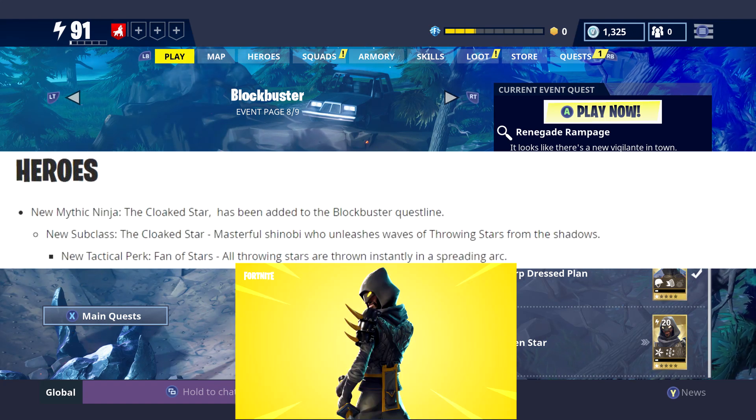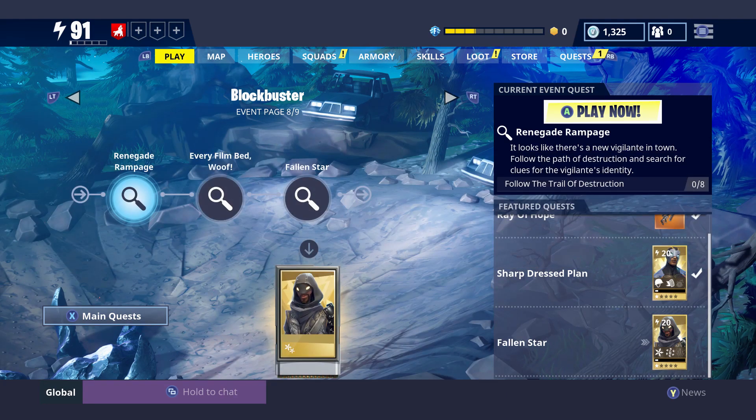Next up is heroes. We got the new mythic ninja the Cloak Star, and you only have to do three missions of the Blockbuster questline to get it. It is a new subclass — a masterful shinobi who unleashes waves of throwing stars from the shadows. The tactical perk, Fan of Stars, makes all throwing stars thrown instantly in a spreading arc.